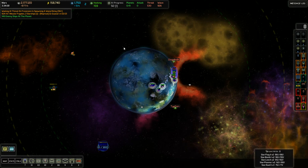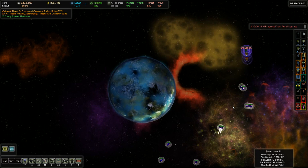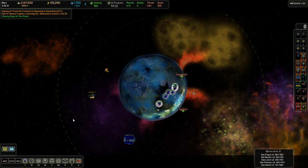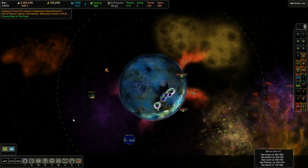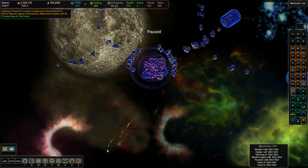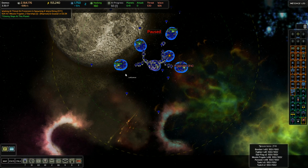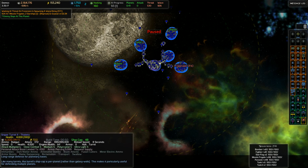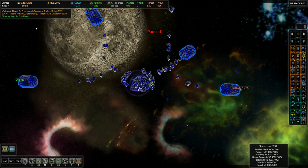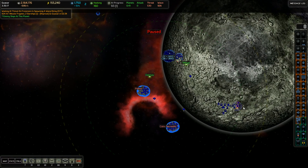A thousand missile frigates coming to Cuellar — that'll be fun. Lovely little reprisal for our activities here. Let's just pause here for a moment — this is still building. Let's get our defensive fleet over to Cuellar to handle whatever is going on. It'll be interesting to see what happens with that size of a wave. A thousand ships is a little more than we've planned for, assuming it heads straight for our command station.